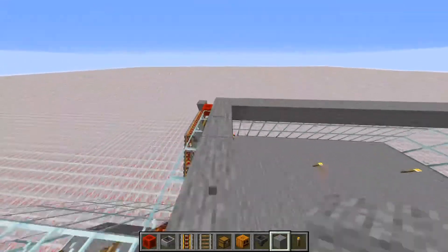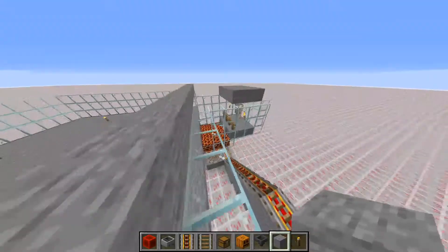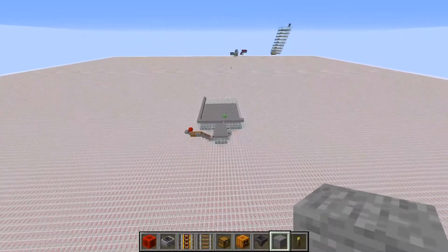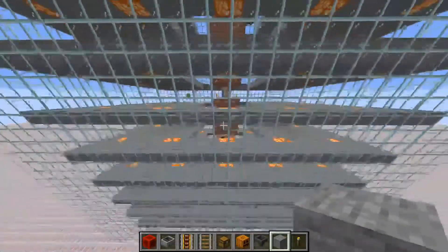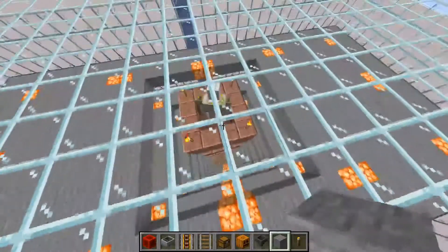Now I'm going to show you how to make a dual slime chunk slime farm, because those are pretty good. They get you a lot more than just a singular one, just because more can spawn. So this is a dual slime chunk farm — there are two chunks connected to each other that are going to be pumping out slimes.